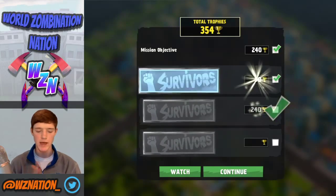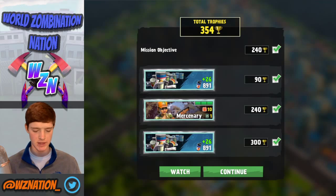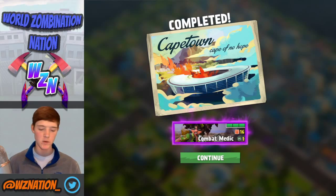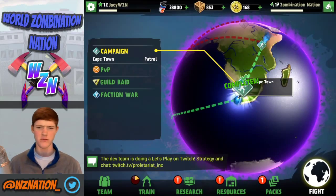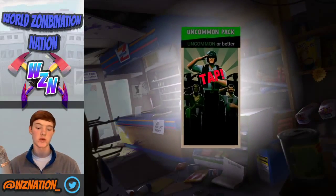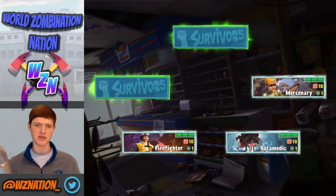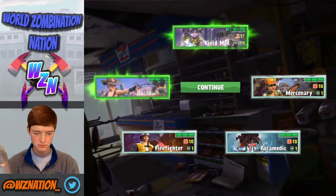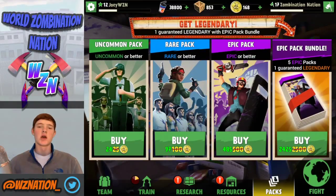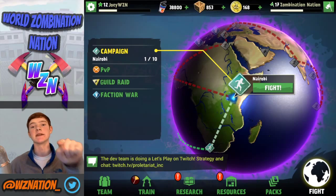The dog's barking - shh. Alright guys, that's the completion of the finale. Let's check those rewards. Completed Cape Town and we got the combat medic. Opening that uncommon pack we won earlier - looks like we got some common units and the uncommon unit is an outlaw - can't complain with that guys. Next is Nairobi, that'll be pretty interesting. Make sure to check out Proletariat on Twitch. I'll be doing some Twitch streaming very soon. Thanks for watching and I'll see you guys in the next episode!